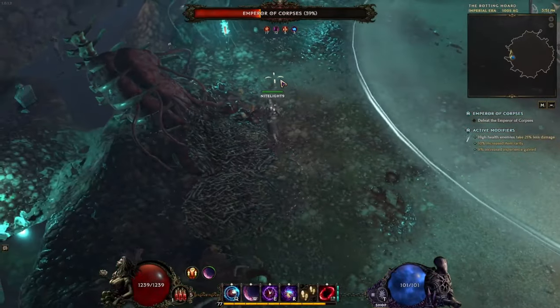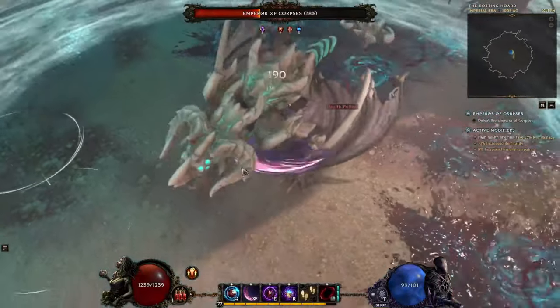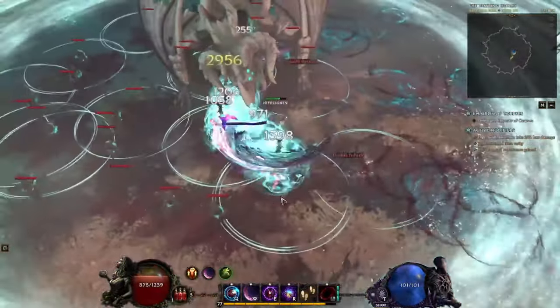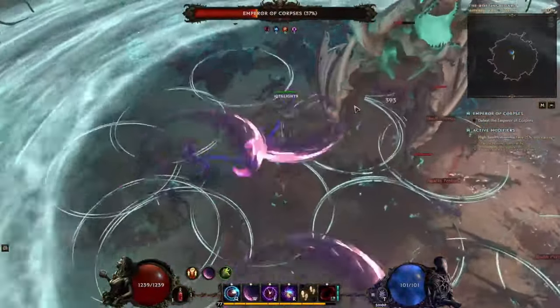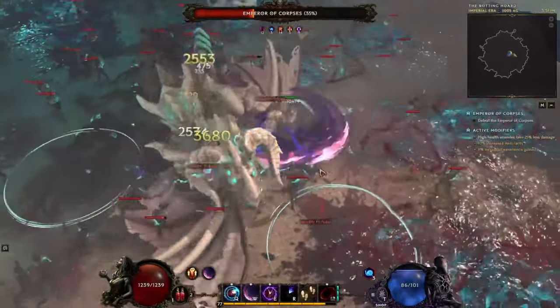Knowing the pattern is half the fight. You're doing damage, you wait, you see the breath, then he charges the nuke, then he does the outside part — rinse and repeat. The second part of what makes it difficult, even after knowing the pattern, is that it requires you to be really consistent.